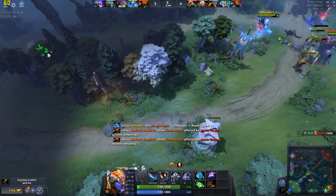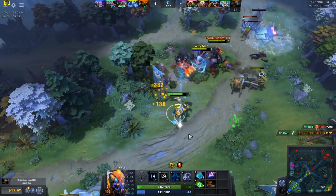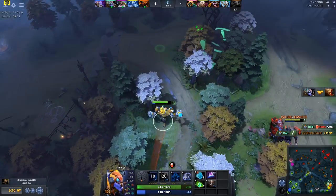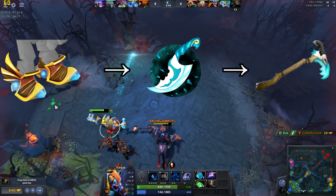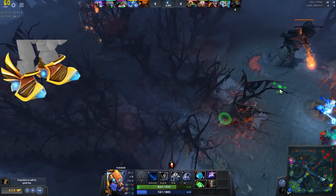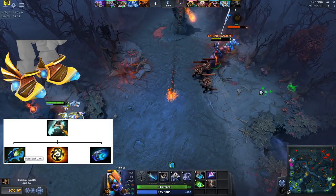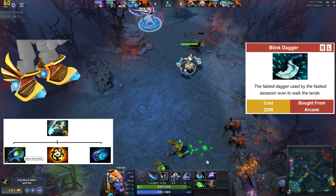You might as well use your free Teleportation Scroll before you get your first core item. Tinker has a standard set of core items with little deviation no matter the circumstances. You'll want Boots of Travel, Blink Dagger, and Sheepstick in that exact order. All of these have expensive components that require you to save up large amounts of gold, such as Boots of Travel's 2,000 gold recipe, Sheepstick's 2,700 gold Mystic Staff, or Blink Dagger's cost of 2,250 gold.